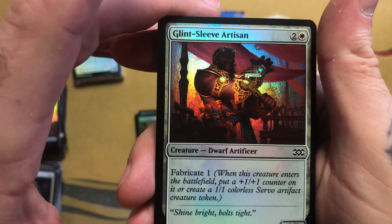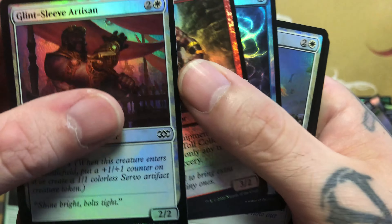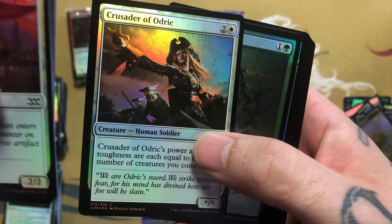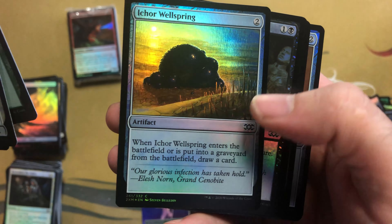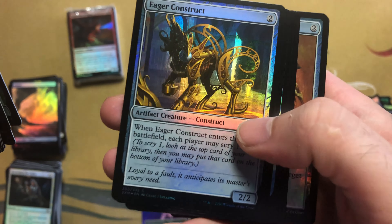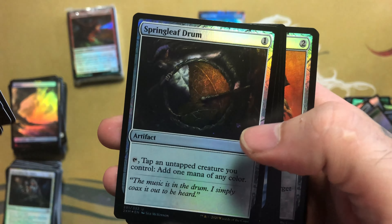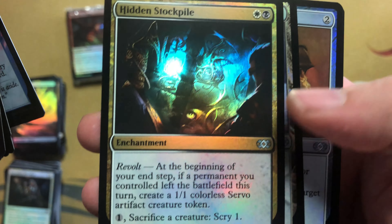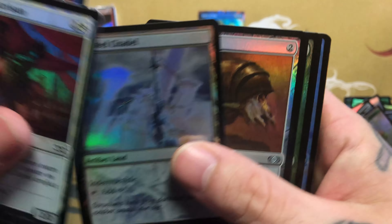Trying to get the angle on what I'm going through on these cards — it'll probably look best with the foil. Brainstorm, Ichor Wellspring — I like these constructs, they always look really cool in foil. Hidden Stockpile, Phyrexian Citadel.